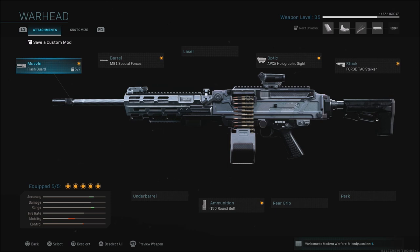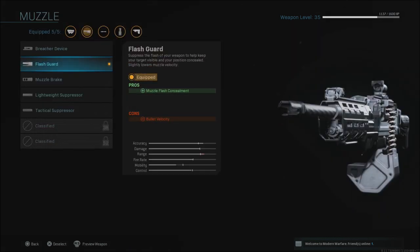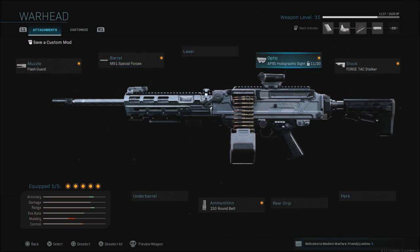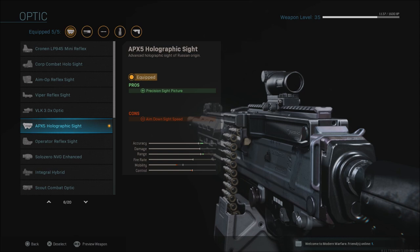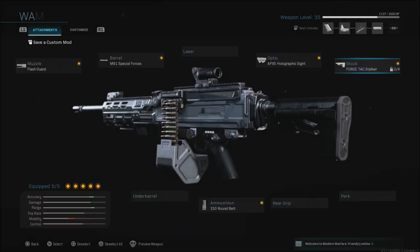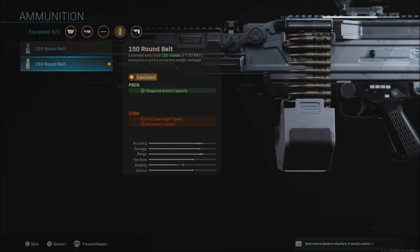It's not a bad looking weapon skin overall. The attachments are pretty bad — you've got the flash guard for muzzle flash concealment and bullet velocity, the M91 Special Forces barrel for damage range and bullet velocity with an aim-down-sight speed con, the APX5 holographic sight which is not one of my favorites — I don't like the blue look that darkens everything on screen. Then there's the Forage Tech Stalker stock for aiming stability and aim-walking movement speed, and the 150-round belt mag, which gives aim-down-sight speed and movement speed cons.